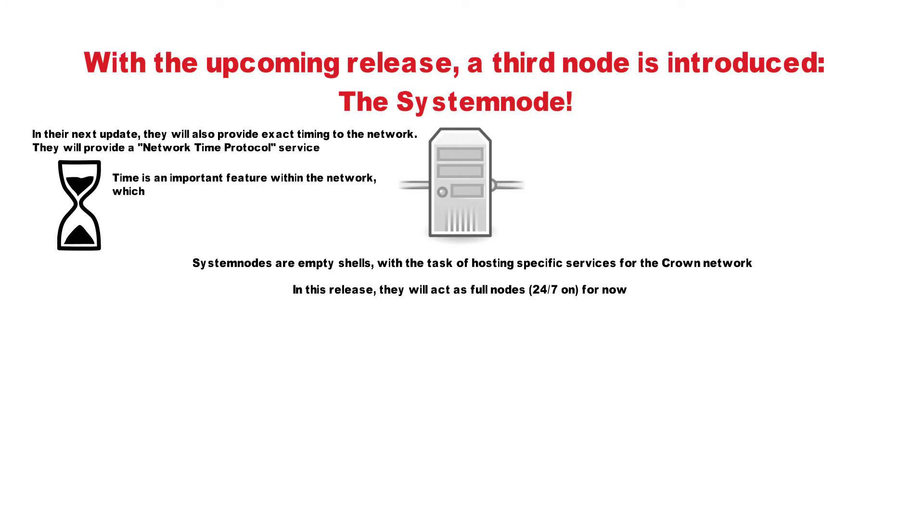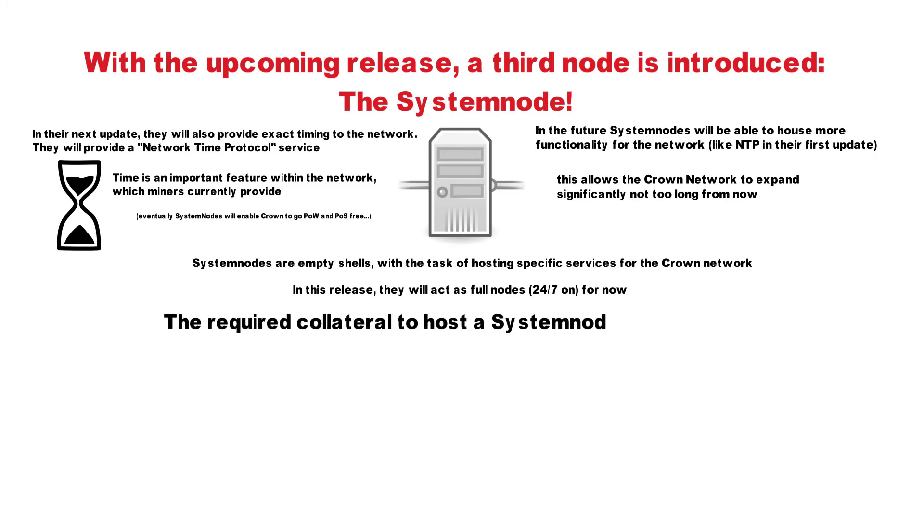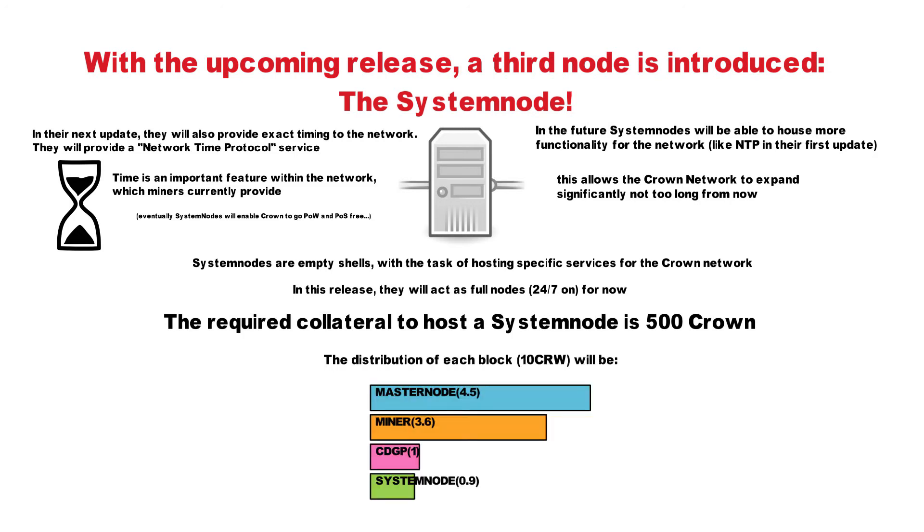Time is an important feature within the network, which is now provided by miners. In the future, system nodes will be able to house more functionality for the network, like the network time protocol in their first update. This will allow Crown to expand significantly, not too long from now. The required collateral to host a system node is only 500 Crowns. The distribution of each block of 10 Crowns will be: Master nodes 4.5 Crown, Miners 3.6 Crown, Decentralized Governance System 1 Crown, and System nodes 0.9 Crown.